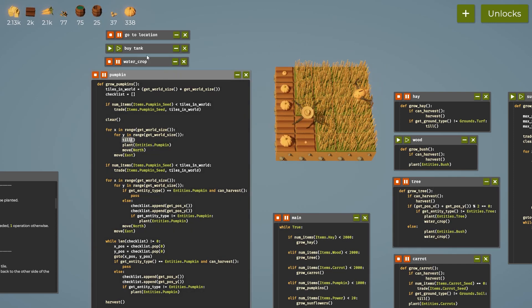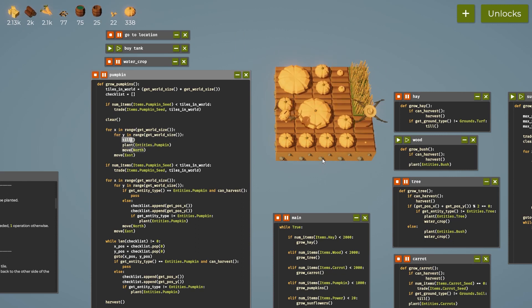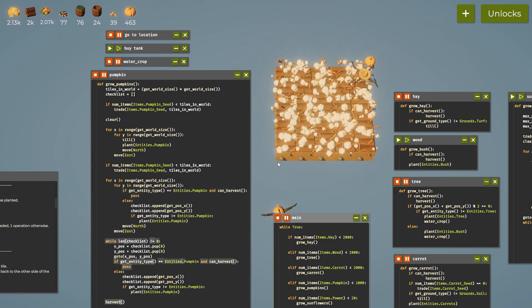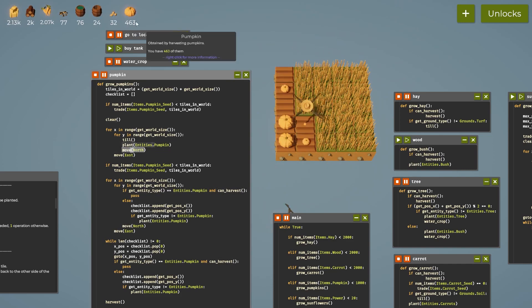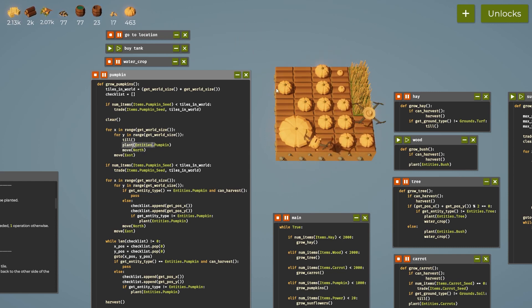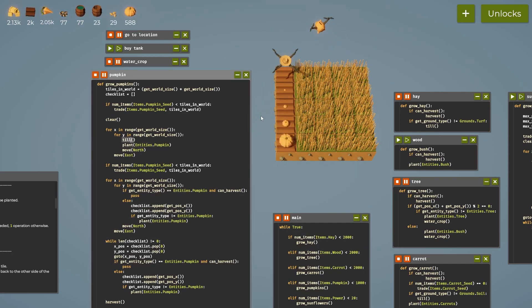Let's see how many pumpkins we get. We have 338 pumpkins right now. There we go — 463, so over 100 more pumpkins. One, two, three, four, five — five times five times five, we have 125 pumpkins. It looks like it's working consistently.